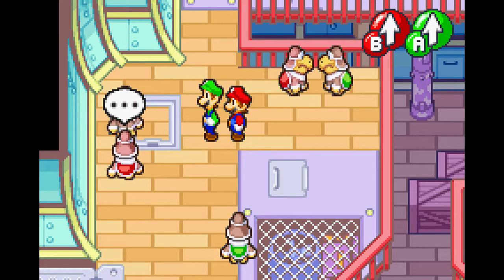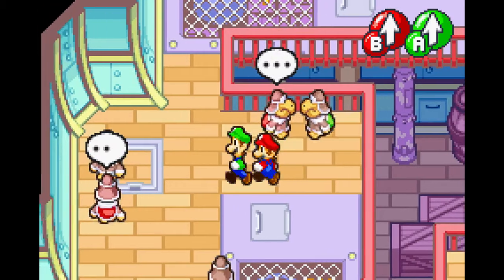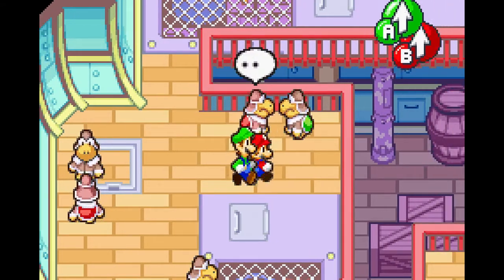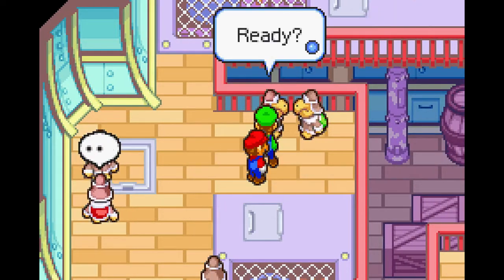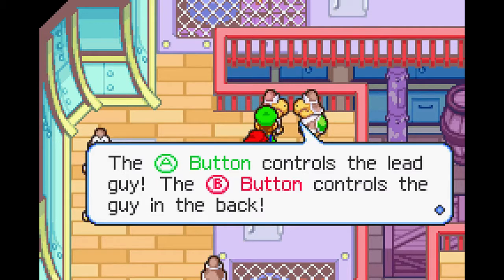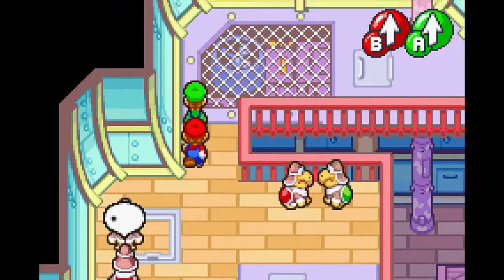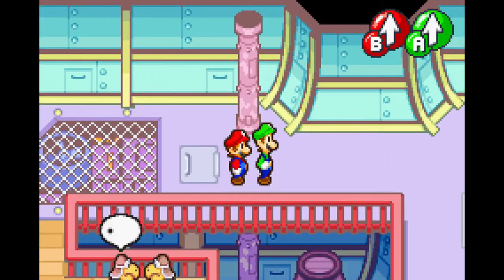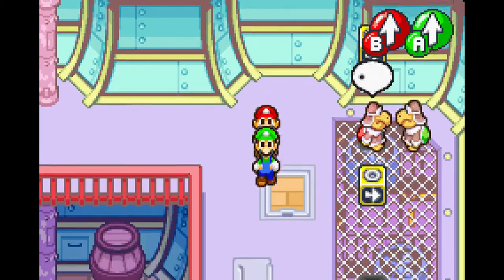We can switch places by hitting start. Let's keep Luigi in the lead for a while. As you can see, their colors change on their buttons too. So now I can control Luigi with the A button. A button for the front, B button for the back. You can hit them together to make them jump together — I'll be doing that a lot.